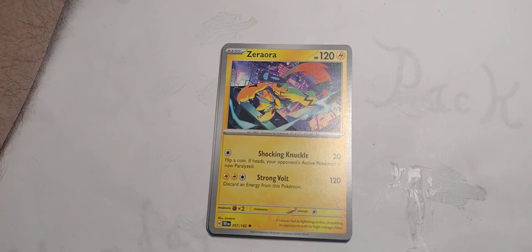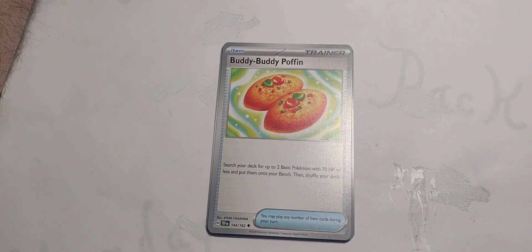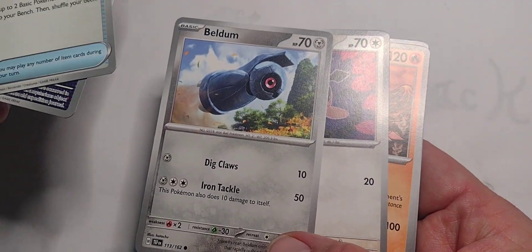Zero-Aura is decent — 120 damage for three energy and then just discard; you can get it back later with something else. The Poffin's pretty good — 70 hit points or less. I got two basics right here, so three if you count another one.